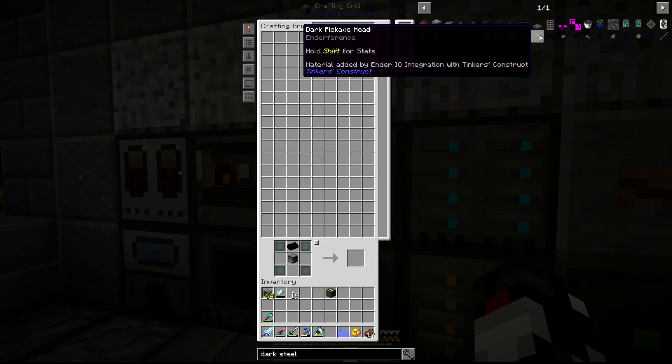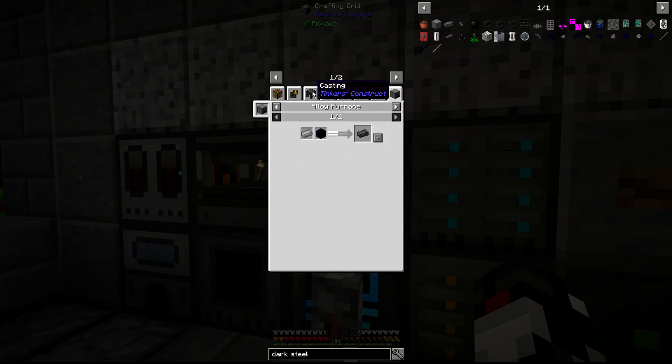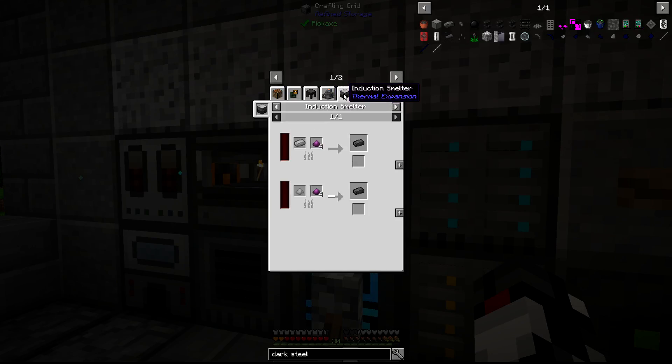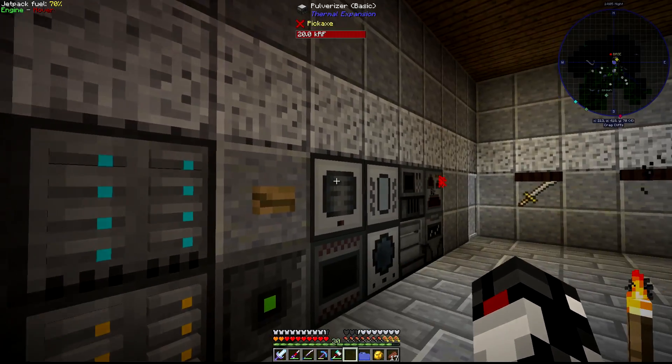How does one make dark steel? Dark steel can be made via casting, arc furnace, induction smelter, or alloy furnace — it's steel and obsidian. Induction smelter would be the easier way but I don't have that. I do have the alloy furnace though — just steel and obsidian, that's not bad.